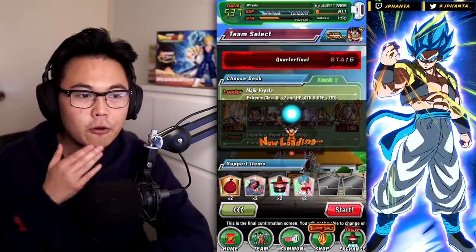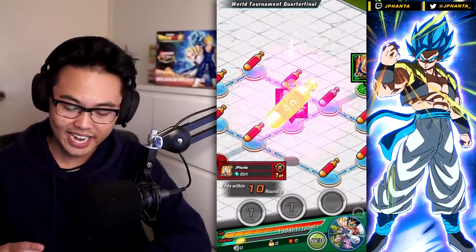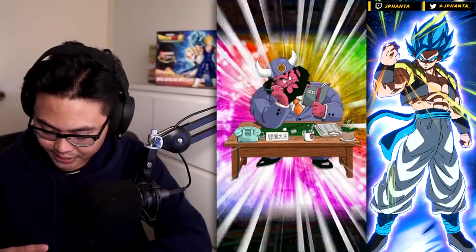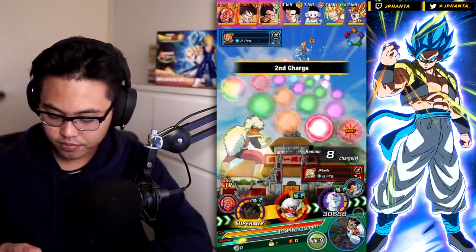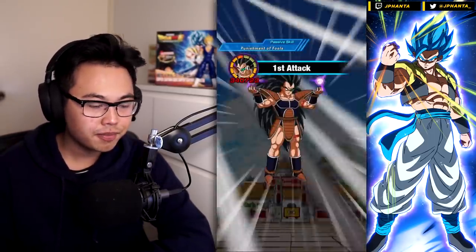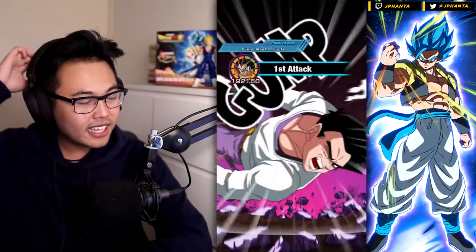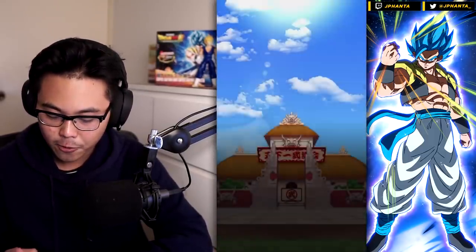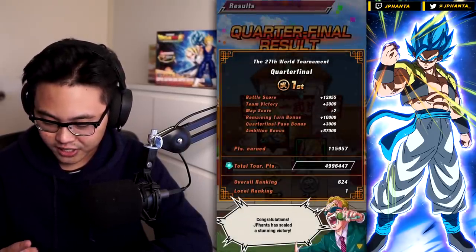Quarter finals now — same strategy, we go all in. I'm still collecting Balmer and Turtle medals; I think I have five more super strike cards to awaken to be able to 100% any super strike card I want. We use a Yemma and nobody is super attacking, so we use a Balmer here and we don't need to use a Barber — nice quick round. Everybody super attacks again, double support, which is extra nice, and we only take 3,000 damage.